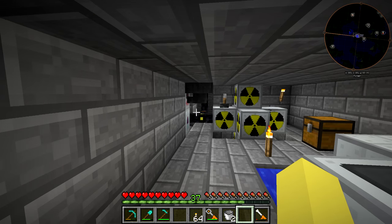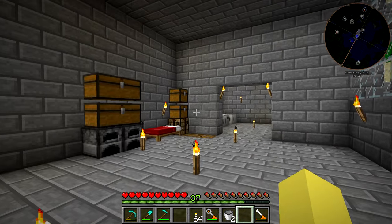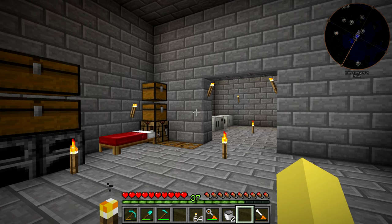Unfortunately it's only half of the UU Matter we need to duplicate a piece of iridium. Iridium is probably 90% of the time going to be what you want to duplicate, because it's pretty much the hardest material to obtain in IC2 and it's going to be one of the more useful ones when it comes to higher tier crafting.